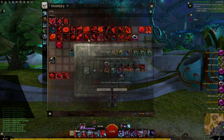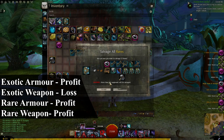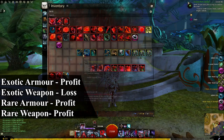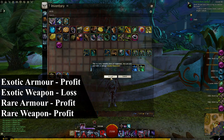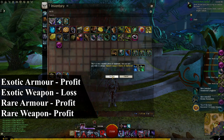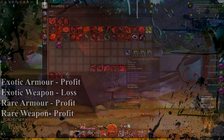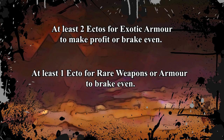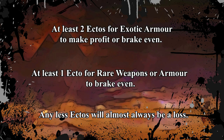You can make gold by salvaging exotic and rare armors, but only you can make gold by salvaging rare weapons. This method is a gamble since you can't get ectos all the time from salvaging the weapons and also gaining the additional materials. To make profit or break even, you need to find at least 2 ectos for exotic armor and also 1 ecto for rare weapons or armors to at least break even. Any less ectos will almost always be a loss for you.